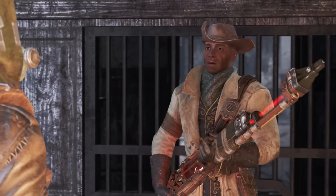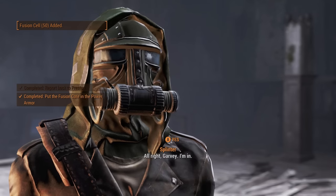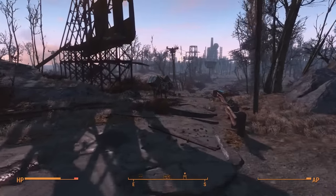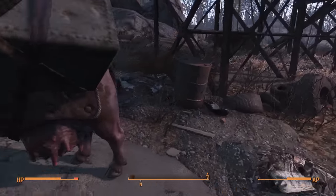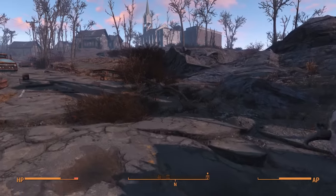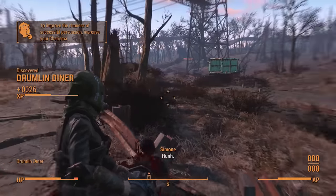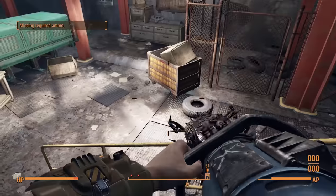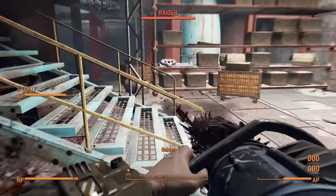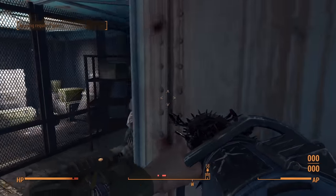I grabbed my reward from Preston and, to save myself the mental anguish of settlement quests, I never interacted with him again for the rest of the game. Next stop was Diamond City. Thanks to the raider reinforcements I was able to procure a full set of metal armour. The journey there was filled with bloodshed — Wolfgang made the mistake of standing in my line of sight so naturally him and Simone were not long for this world. I also paid the raiders at the Corvega assembly plant a visit, not because I was told to but because I wanted to, and minced them all into little tiny bite-sized pieces. I would have loved to have picked up the Bloody Mess perk to see the true mess this weapon can make.